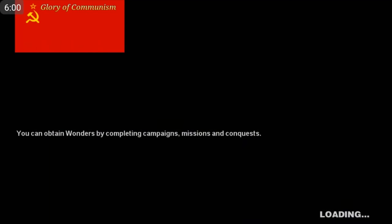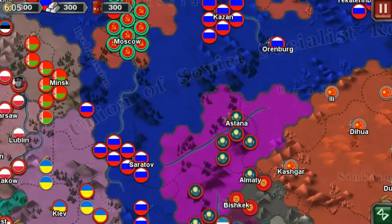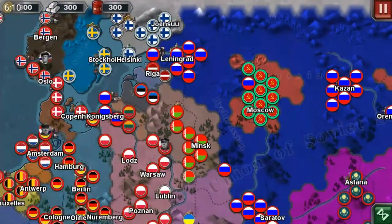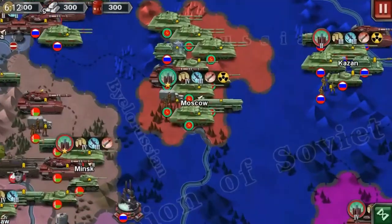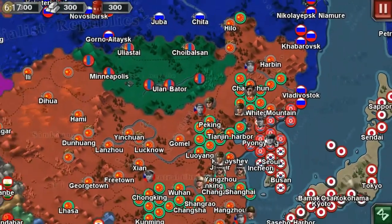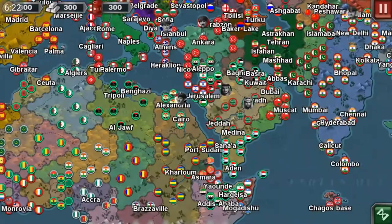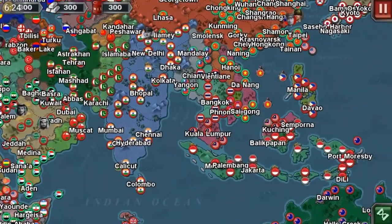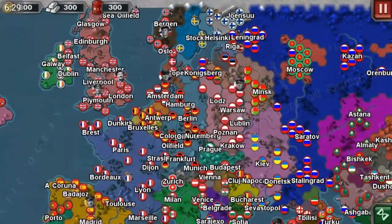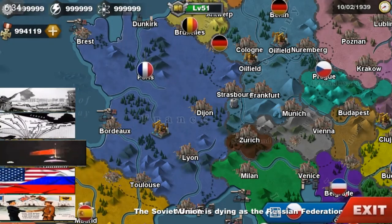The Soviet Union is dying — this is the one with the Russian Federation. You can see the Russian Federation almost beating the communists; their last holdout is in Moscow, which looks hard to take. Africa is free now, same with Southeast Asia. There are way more nations this year. The main focus of this year is the Russian Federation taking over from the Soviets.